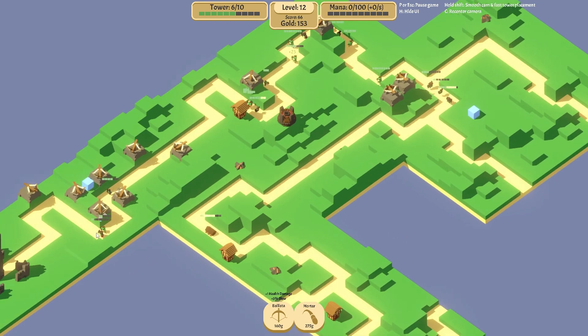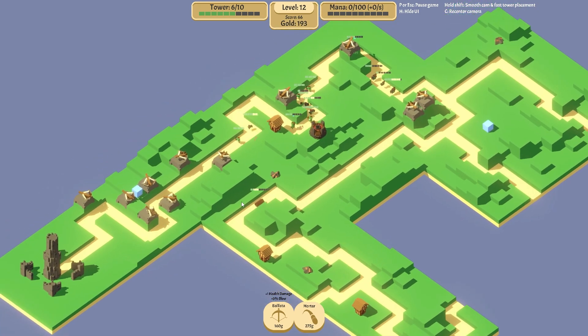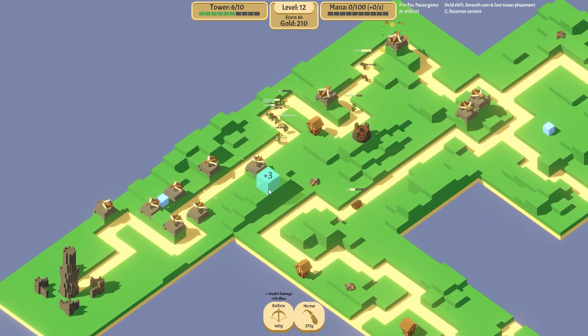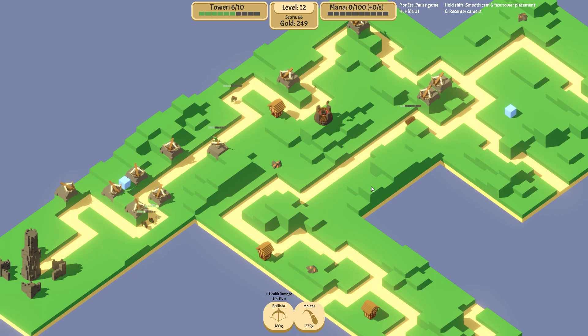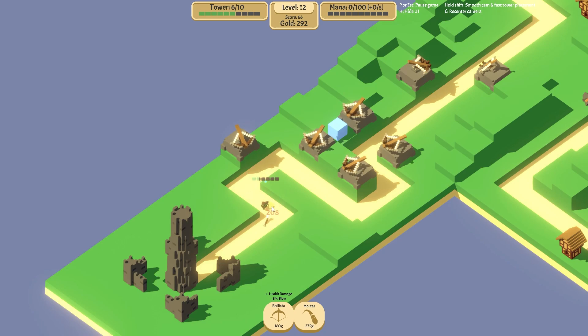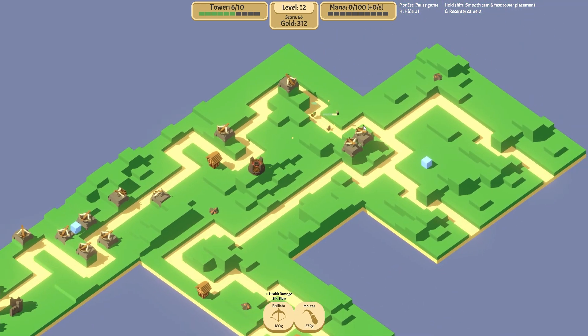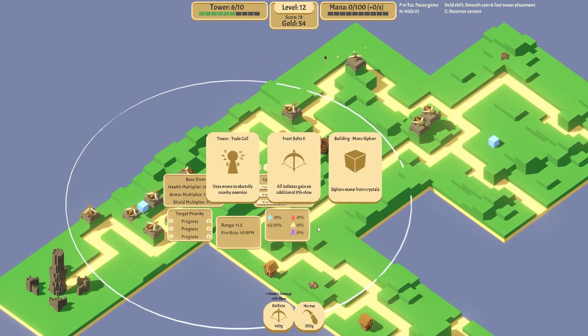Come on down here. We can get another mortar but I think I really want one there. Can't afford it — it's gone up in price to 275 gold now. I'll pause for a second after this round, I need to do some things but I'll wait till the end of the round at least. Oh no — come on, hit him, nice! We're almost there, we can't afford another mortar. Let's get one ballista down here.